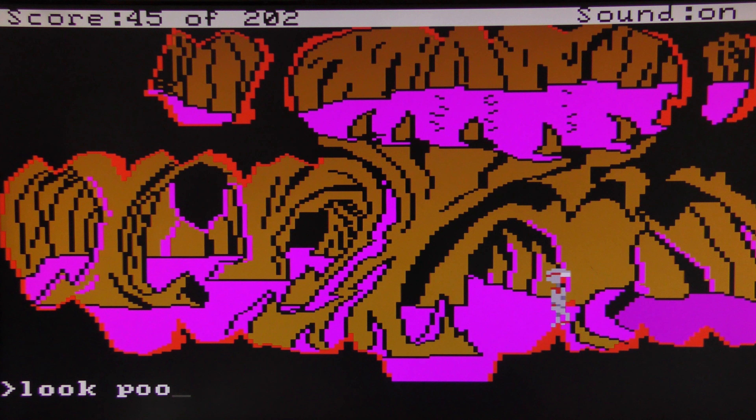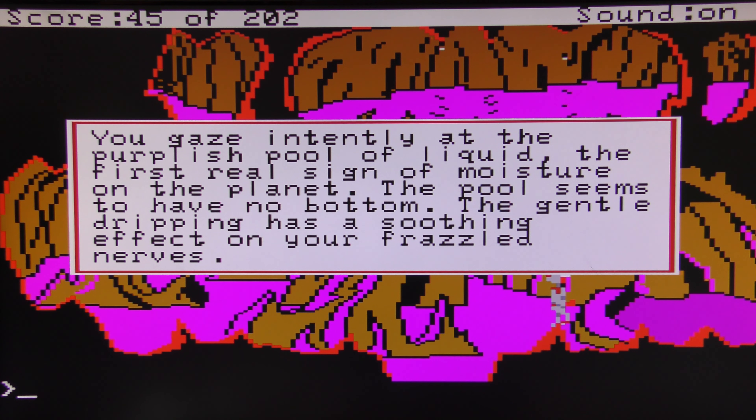If you look at this pool — you gaze intently at the purplish pool of liquid, the first real sign of moisture on the planet. The pool seems to have no bottom; the gentle dripping has a soothing effect on your frazzled nerves.